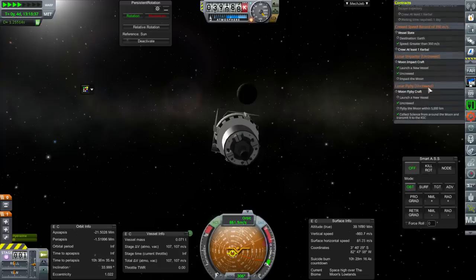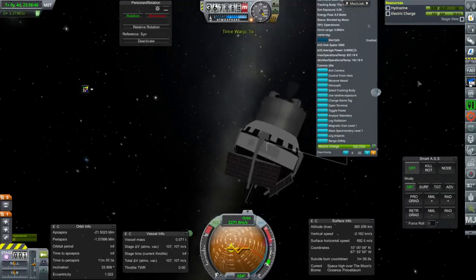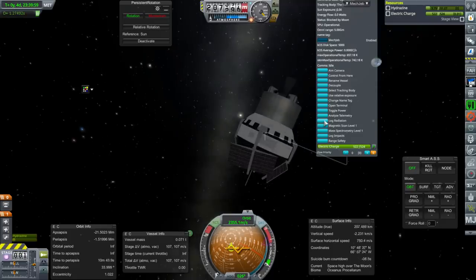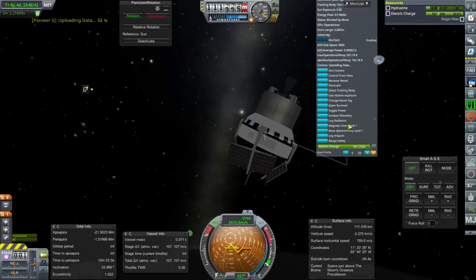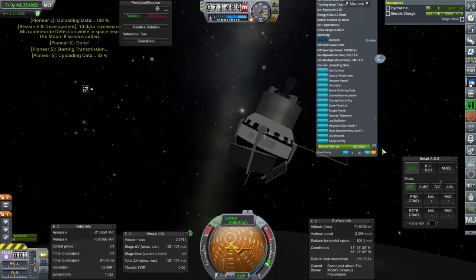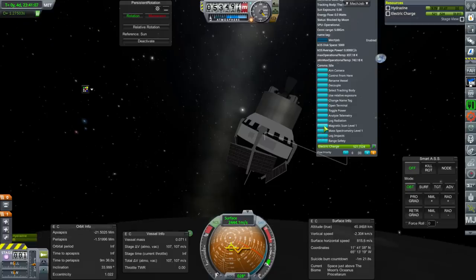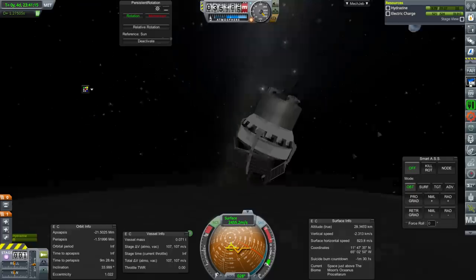The moon has blotted out the sun. High over the moon's Oceanus Procellarum — well that's special. Our suicide burn countdown has turned negative; not that it would have worked anyway. I don't think I'm going to get much low-over science here, but at least it's going to be over something interesting. Just above — transmit that. Transmit that when you can. The radiation is the big one though — lots of science. The science queuing with Remote Tech is pretty good. And all over Oceanus Procellarum — it's a good place to make an impact.